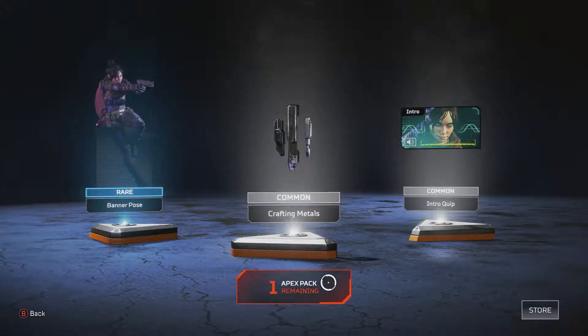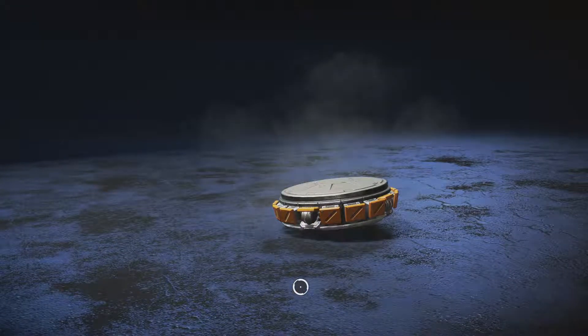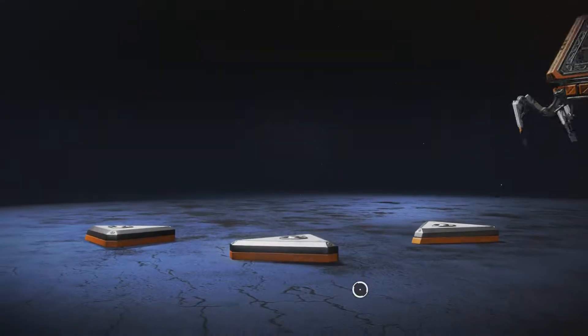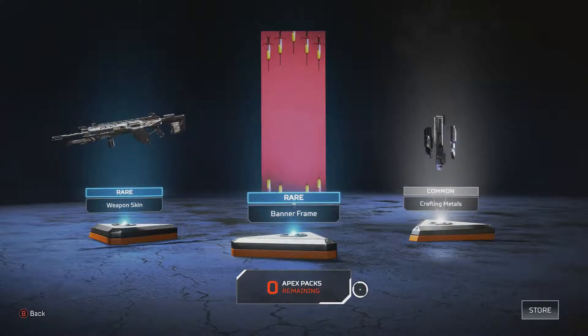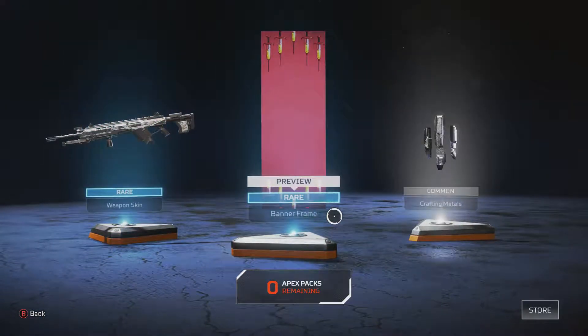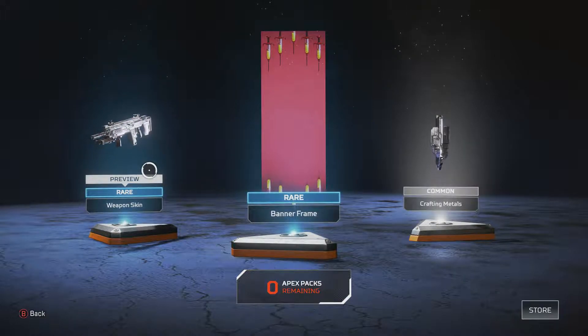One really — common, common, common, rare. I've never used her either, I only have Mirage or Lifeline. What's happened here? It was lagging — because it was gonna give me three super rare things. A banner frame. Let's just do it, why not? Might as well change it. And then a rare weapon thing, and that is everything.